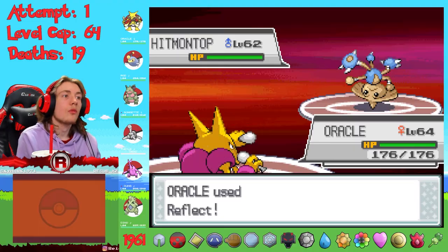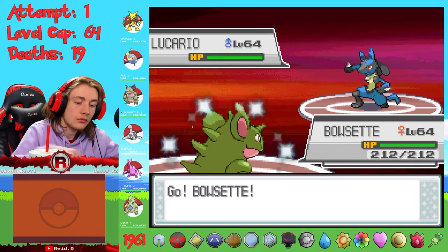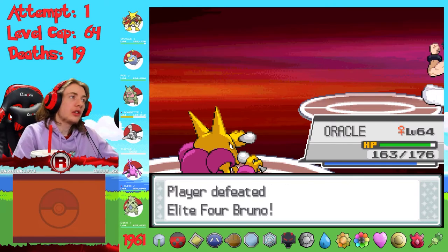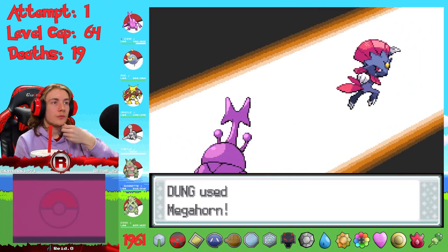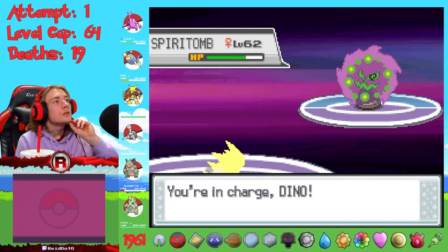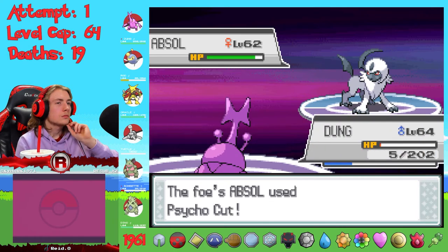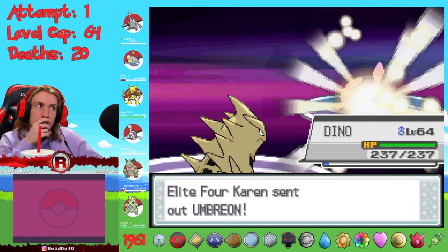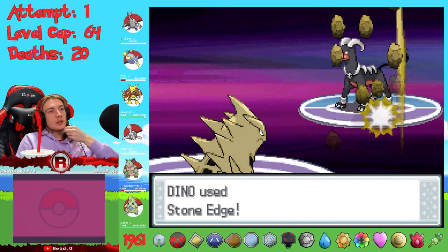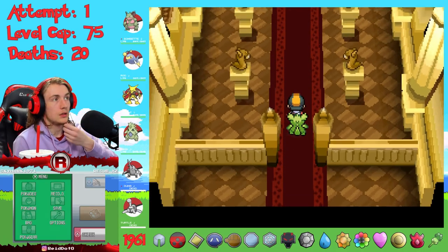Lantern avenged Shuckle with Discharge, Tyranitar Earthquake'd Swallot, and Alakazam finished Muk with Psychic. Koga down. Bruno led with Hitmontop - I used Reflect with Alakazam then Psychic'd it. Same story for Hariyama and Machamp. I swapped to Nidoqueen for Lucario and two Earth Powers stopped him. Another Reflect and Psychics killed Hitmonlee and Hitmonchan. Bruno down. Karen led with Weavile who fell to a single Megahorn. I switched Lantern in against Honchkrow for an easy knockout. Spiritomb used Curse so I swapped to Tyranitar, who Earthquake'd it for the kill. I mistakenly swapped Heracross in against Absol and got destroyed by Psycho Cut.